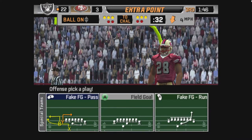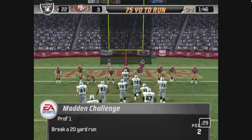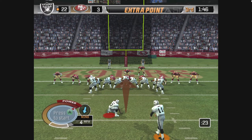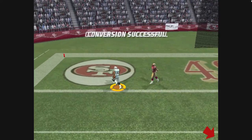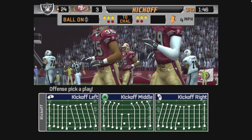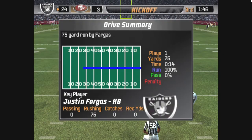You better kick it here. They'll line up for the extra point — oh, it's a fake! Pressure coming. So they get the touchdown, and now the two. Big play makes for big score.